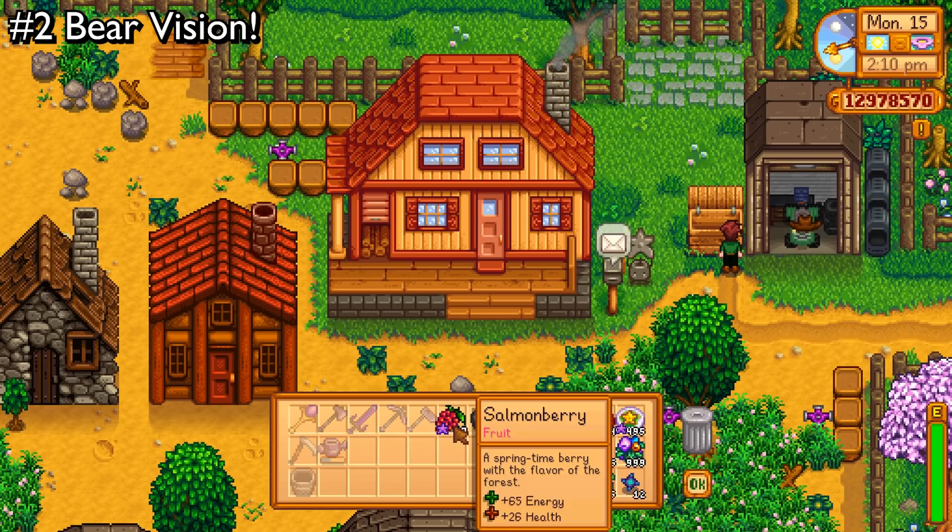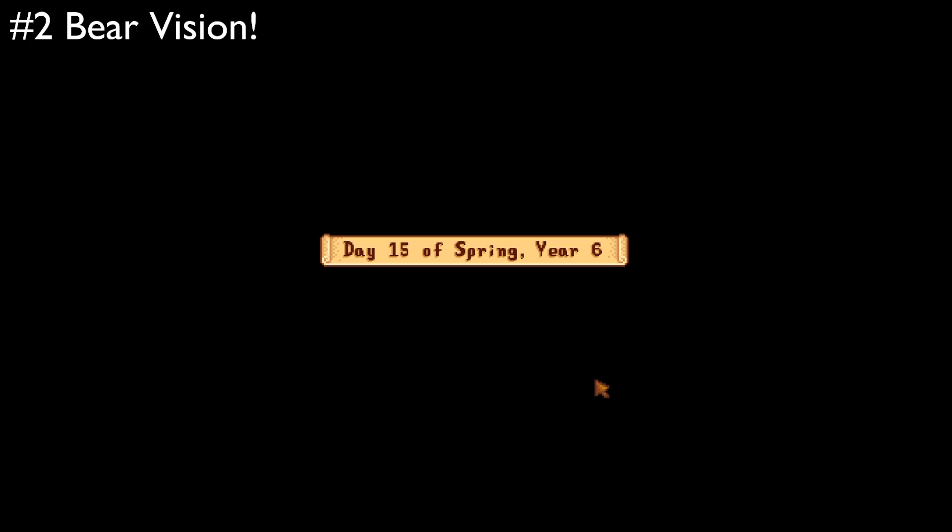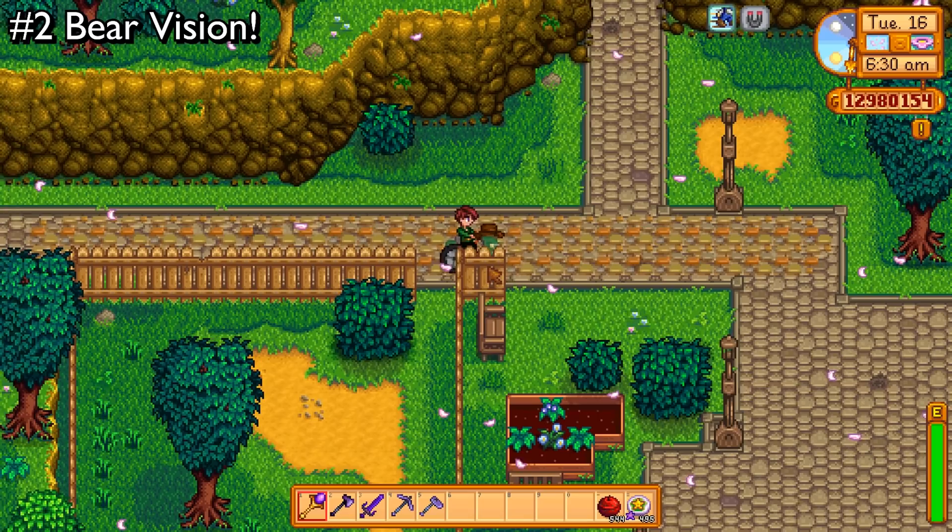Despite having all the luck in the world on my side, I somehow still wasn't very lucky. I only managed to get 48 salmon berries. Keep in mind my foraging is level 10, so I get the cool perks to go with that. Those are worth a fairly disappointing 1500 gold. That was a pretty unlucky day — you'll usually find a lot more than that, and you can do that 3 days in a row. Plus, it takes very little effort to go collect those. Just every time you walk by a salmon berry bush, pick it, sell it, done.